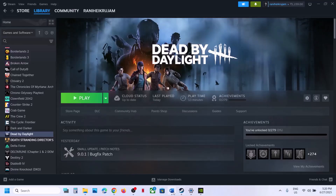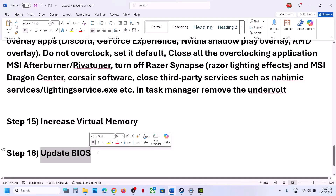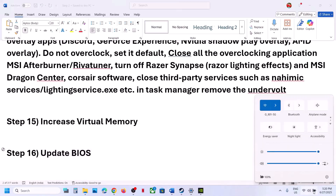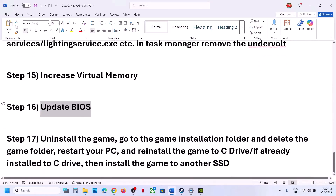Still not working? The next step is to update the BIOS. Go to your system manufacturer's website, select your model number, find the latest BIOS, install it, and then launch the game. For laptops, make sure the battery is above 10% and the AC adapter is connected. During the BIOS update, your system will restart — do not unplug the power cable. After the BIOS update, log in and launch the game.